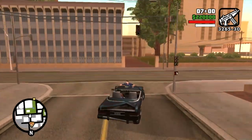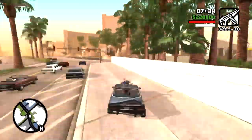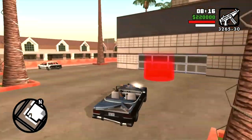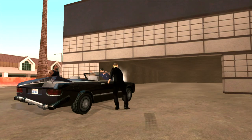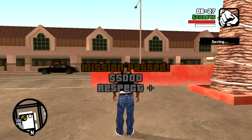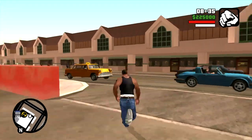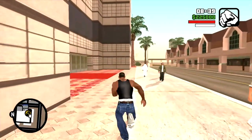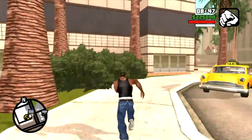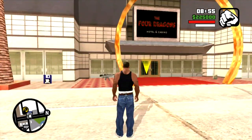I'm going to fast forward through the drive back because it's boring. What confuses me is they're going to kill the guy anyway — why not let CJ, once he gets the confession, crash the car and kill the guy? They're going to kill him anyway. Why not let CJ put him out of his misery quickly? Anyway, it's a basic mission, and I'm going to save here.